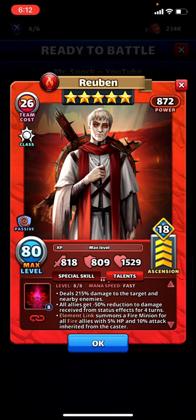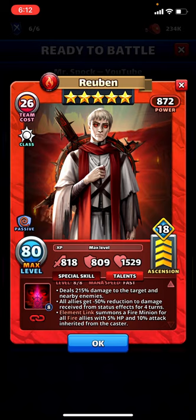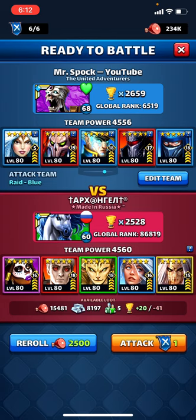Looking at him again: 215 damage to the target and nearby enemies, all allies get 50% reduction to damage received from status effects for four turns. I don't know of any status effect damage that lasts more than three, maybe four turns. And then he summons a minion for red, but that will only be for himself.